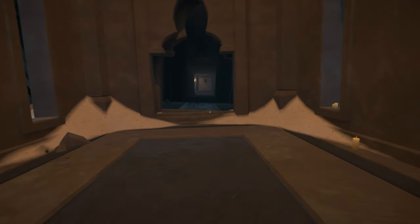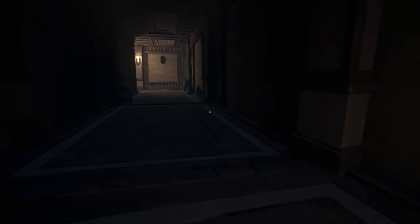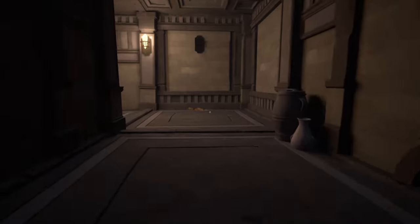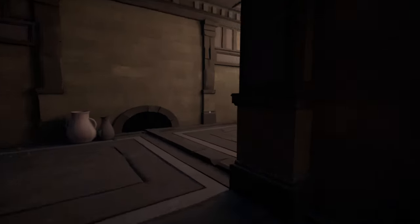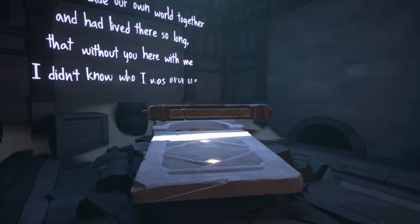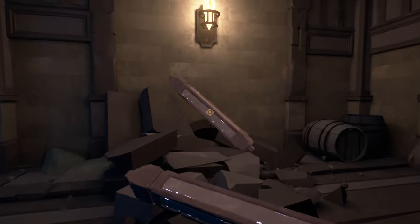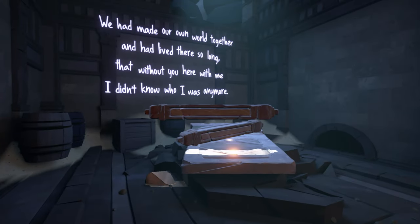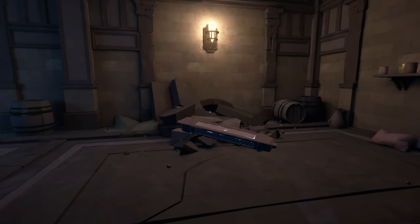Now as you enter this building, just keep following the path — it's not a maze or anything. We're going to get to a little puzzle where we need to make a ladder so we can get up into the next section. You can see we're going to build the ladder there, and you do that in the other room just to the right of it. What we're going to do is create a Z shape — I'm going to angle this one, angle another one, and then cross it in the middle. It's basically a Z.